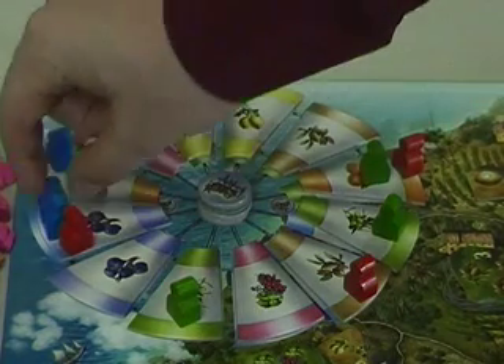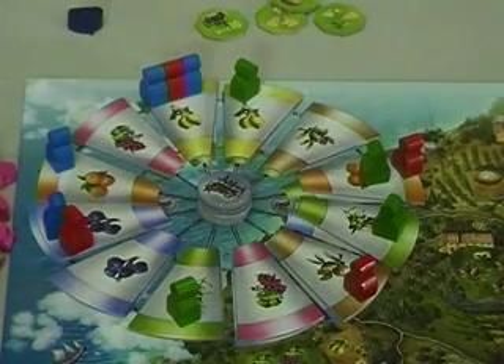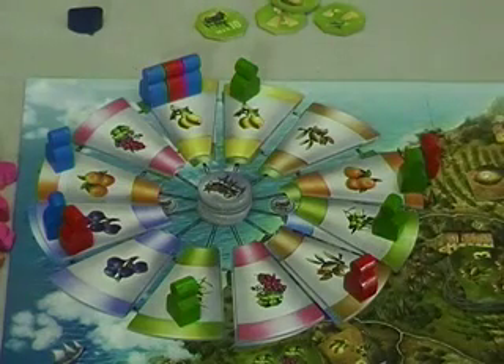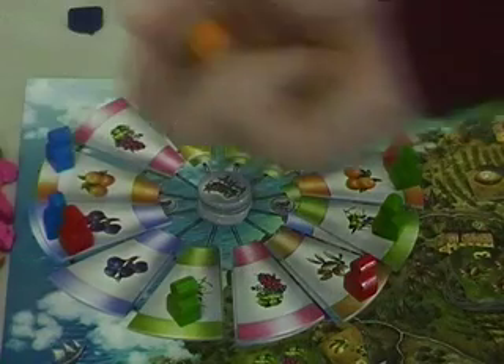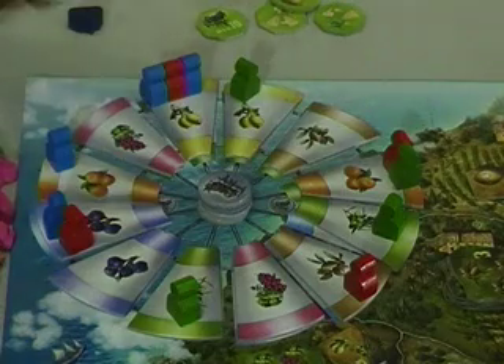If one of these blue guys moves, there are three pieces there, so he would move three spaces. Wherever you land, you get pieces of fruit equal to the type you've landed on, matching the number of players that are there. So for example, the green guy moved there — there are two guys there, so he would get two oranges. The blue guy, where he moved to, there are now three people there, so he would get three lemons.